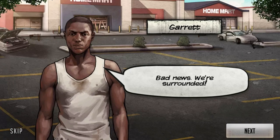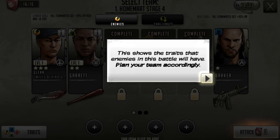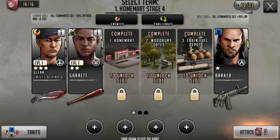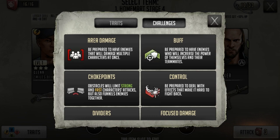Bad news - we're surrounded, and they got guns too. So it says this shows the trait that the enemies in this battle will have - plan your team accordingly. These indicate the types of challenges you'll find in this battle, which can include choke points, dividers, and large mobs. Get info on the challenges by tapping on the traits button. So let's see - this is going to come in handy because I'm still figuring this out. We'll start with tough: each trait does extra damage to another trait. Get to know your traits - toughness, alert, strong, and fast. Alert deals extra damage to strong.